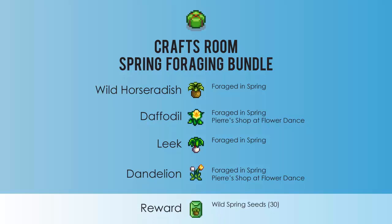The first one is the spring foraging bundle and you'll need a wild horseradish, daffodil, leek, and a dandelion, and you'll receive 30 wild spring seeds. It's important to start these early because these are season-related, so you want to get to them as quickly as possible to progress in the game. Keep an eye out for these during springtime.